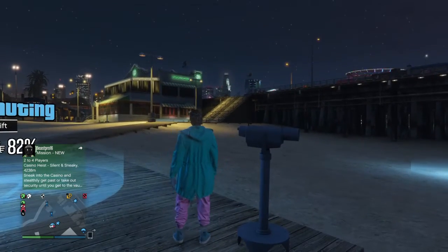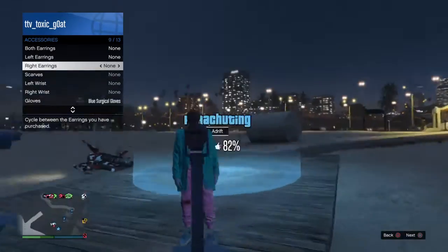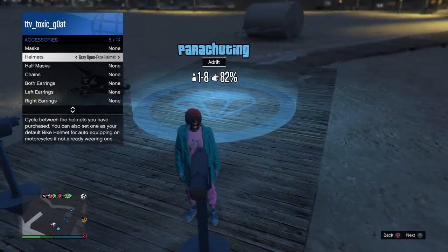As you can see the mask should remove like that. Once the mask removes, you wanna open your interaction menu, go to style, go to accessories and put on the helmet.